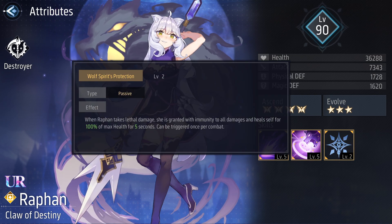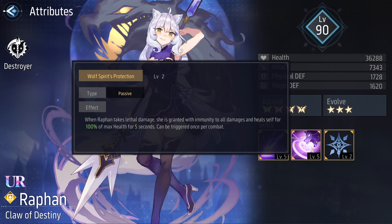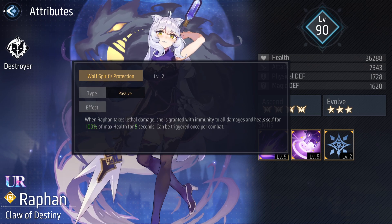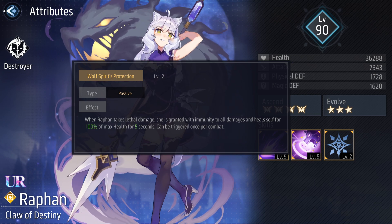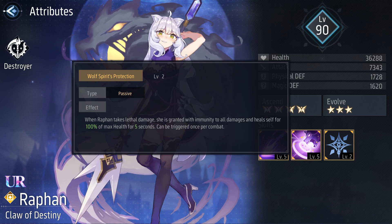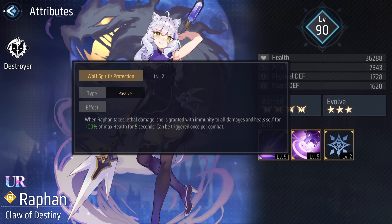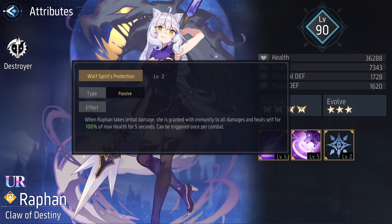Her passive is Wolf Spirit's Protection. At level 2, when Rafan takes lethal damage, she is granted immunity to all damage and heals herself to full max health over five seconds. This is pretty strong and can only be triggered once per combat.